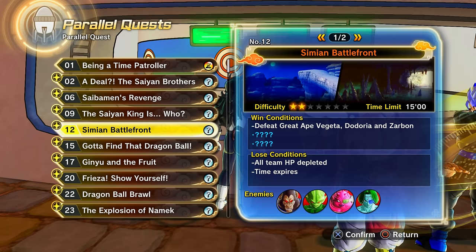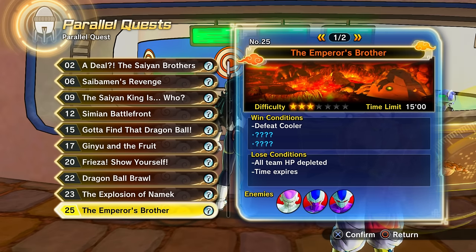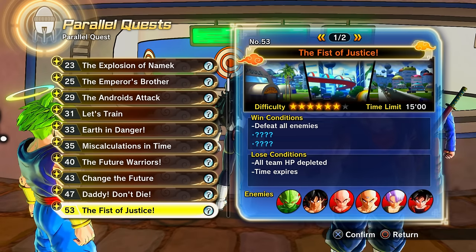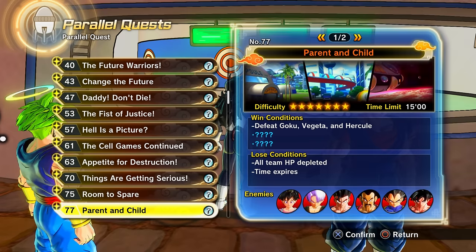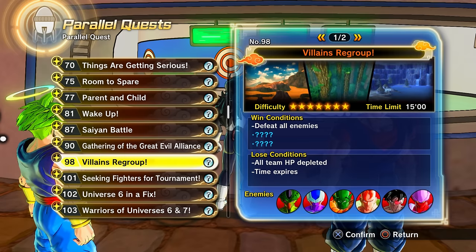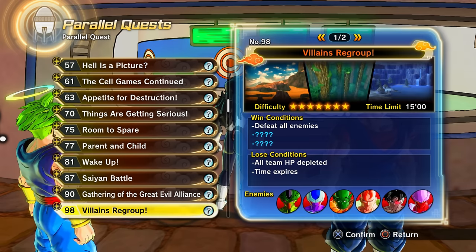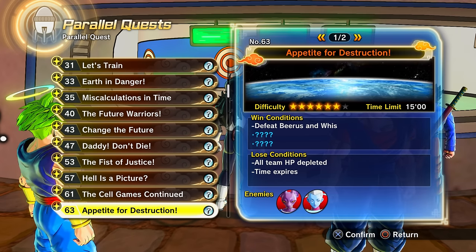There's no characters or presets from the DLC parallel quests — that's great. For any parallel quest that appears as a gap in the sequence, you'll need to complete the immediately preceding parallel quest to unlock it. For example, if you don't have parallel quest 10 unlocked, clear parallel quest 9 first.